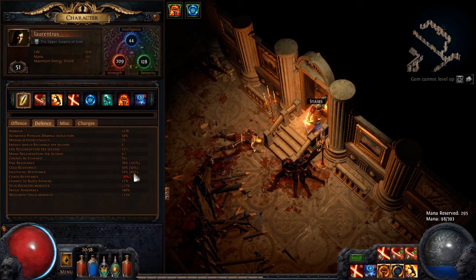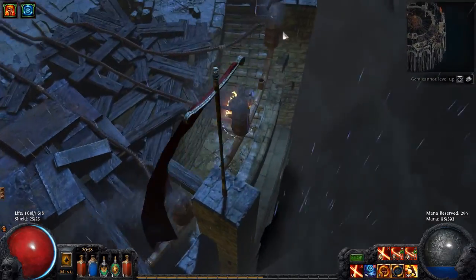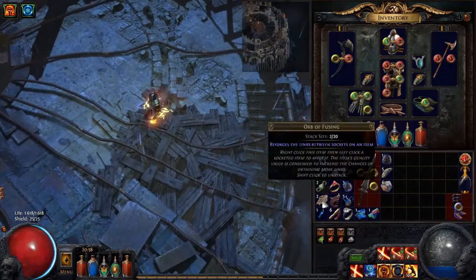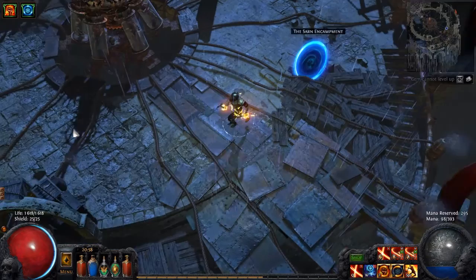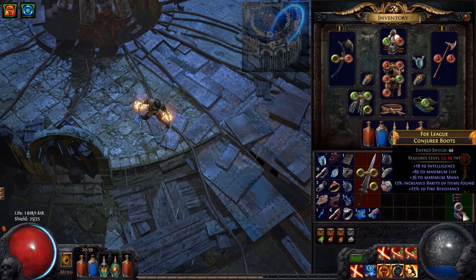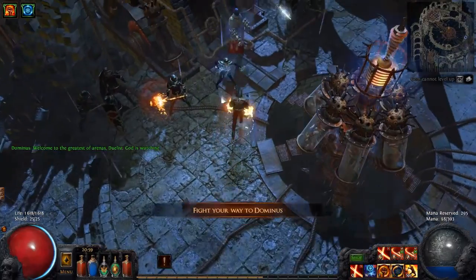What do I have in resistance? Lightning resist is good. Lightning resist is actually the most important thing you need against Dominus, because he does a ton of lightning spells and lightning damage and all of that. I should use that pair of boots — I forgot to have those boots equipped. I'm actually going to use them because I need that life.